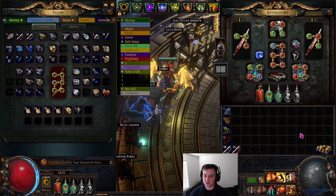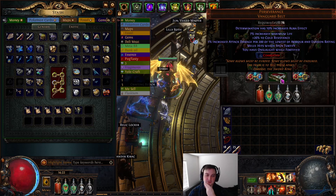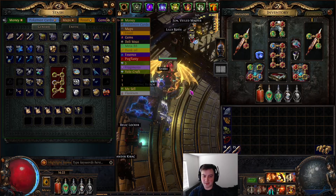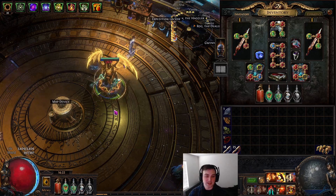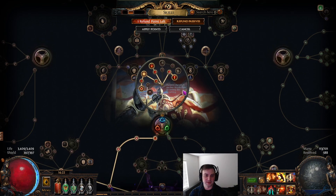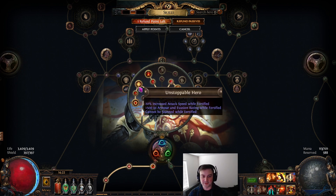I'm using Headhunter for mapping and tried it in Simulacrum too, then I'll switch to Perseverance for single-target bossing since it gives permanent Onslaught. You might ask: why Champion over Juggernaut if you're armor stacking? Juggernaut is still very good, but Champion's 'Inspirational' node — 30% increased effect of non-curse auras from your skills — makes Grace and Determination absolutely massive.